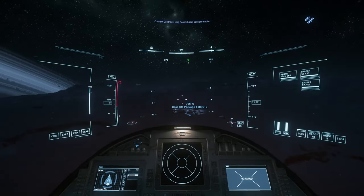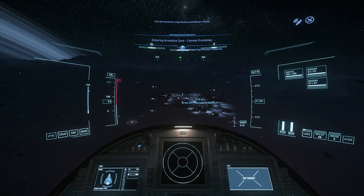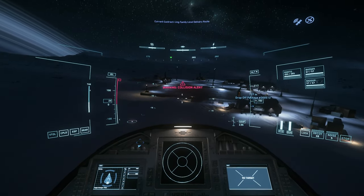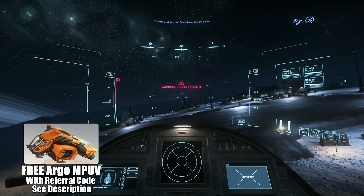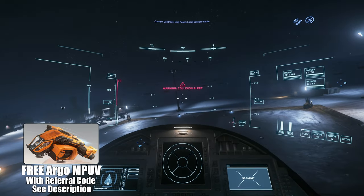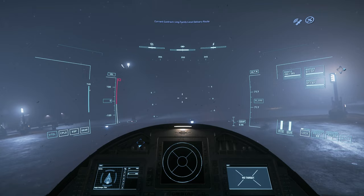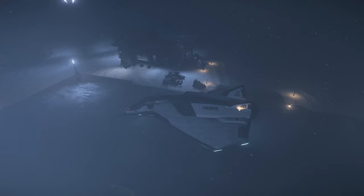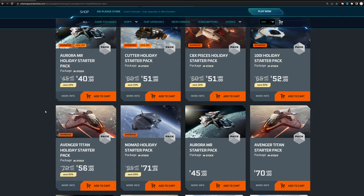If $70 is in your budget and you're excited to play, the Titan is definitely the one to go with. If you're unsure, start with the cheapest — $40, or $45 when not on sale — check it out, and if you don't like it that much you haven't lost as much money as you would on a larger ship. You can always upgrade later.